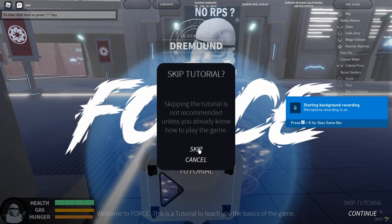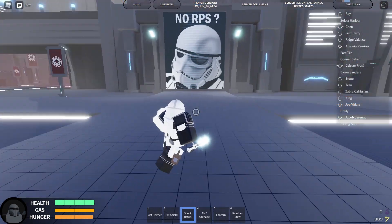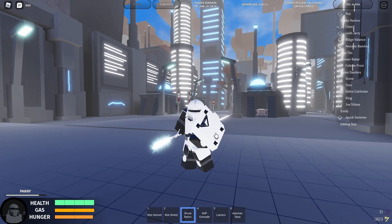Once you get captain rank — level 18 and 1250 credits — you can unlock the superclass of scout trooper, which is called riot trooper. I'm going to show you guys how to get this and show you guys the skills.